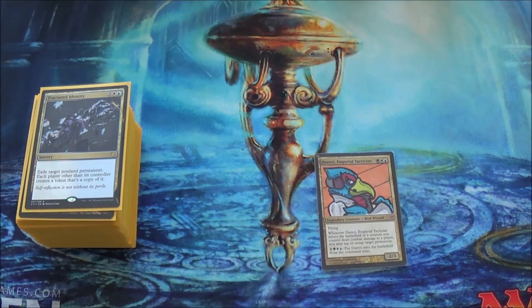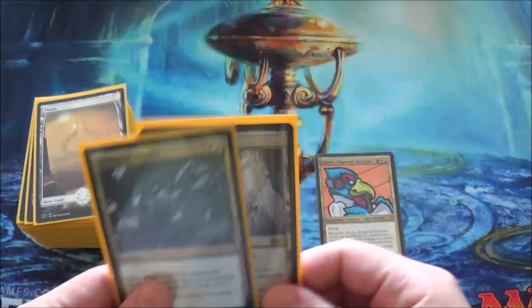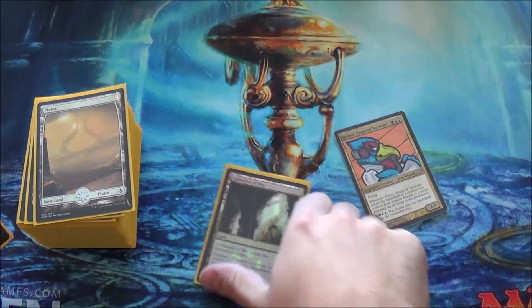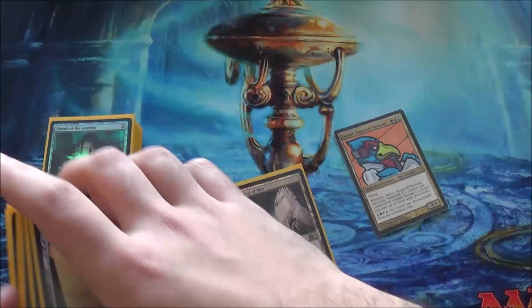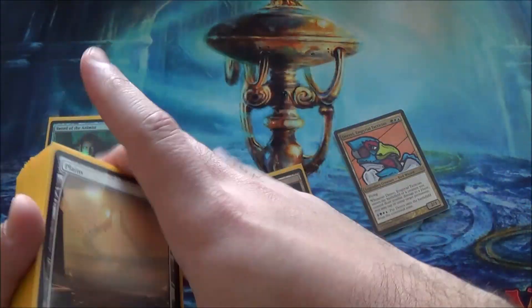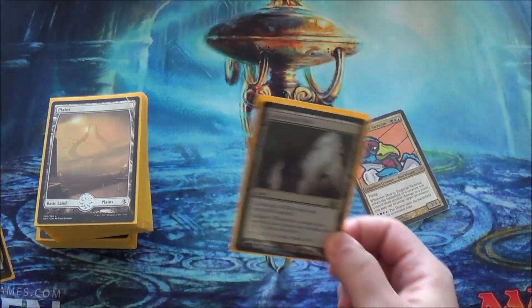Instead I added Fractured Identity and Cathedral of War. With Derevi, I usually only attack with her or Falco, and Exalted really works for me. I already have one card that has Exalted — Noble Hierarch — and that plus one has dealt some good damage in the past. So I put in Cathedral of War, which really helps me out.